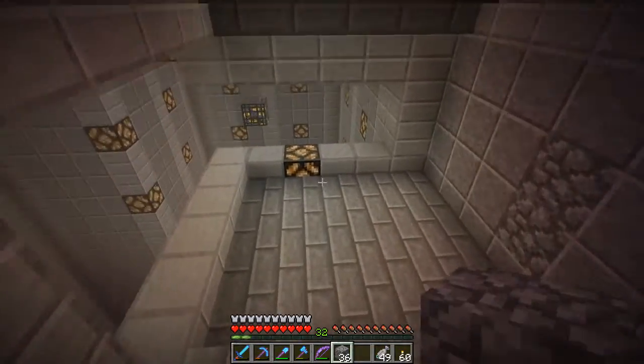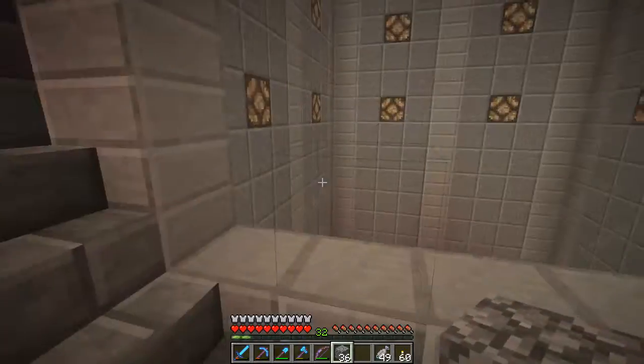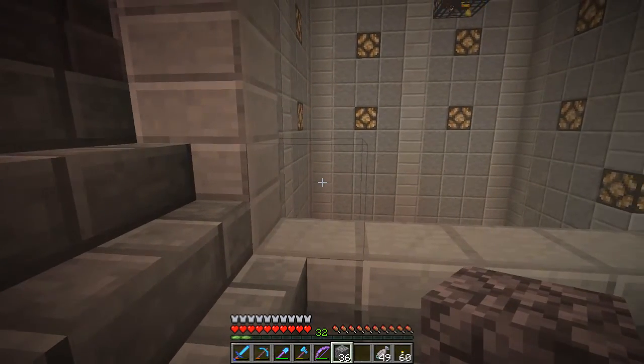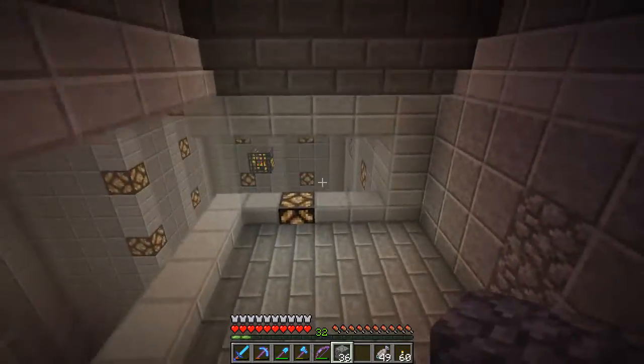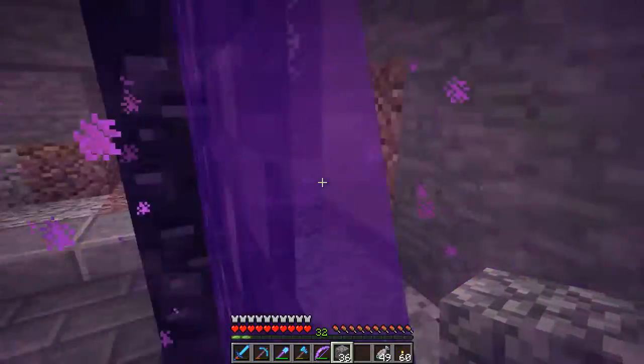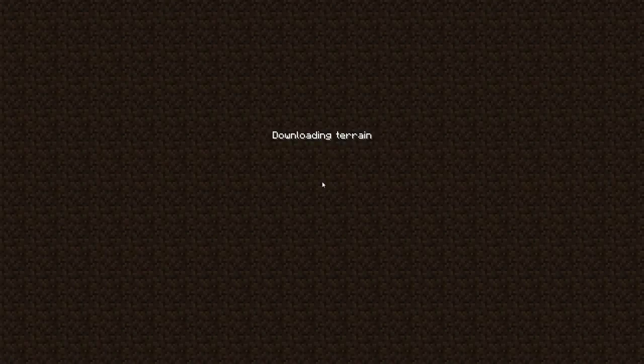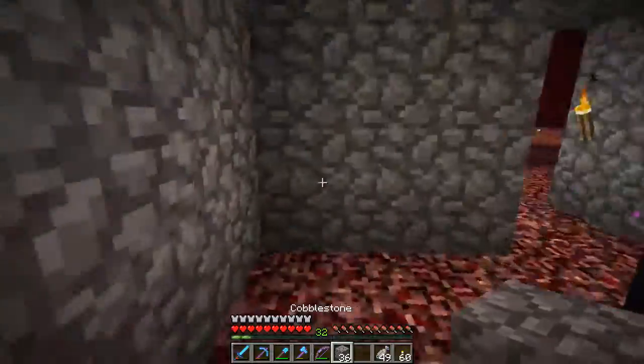It doesn't matter now how many trees we put with vines everywhere — we can block the vines off, do tripwire things if we want to. Anything you can use string for, we're good. So let's head back to the overworld over at main base at town.